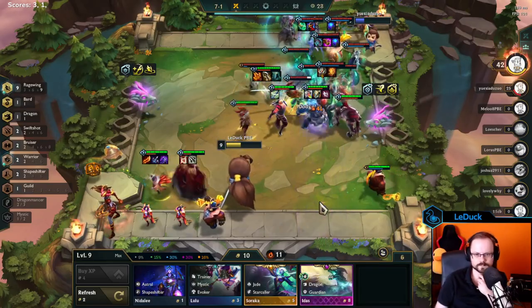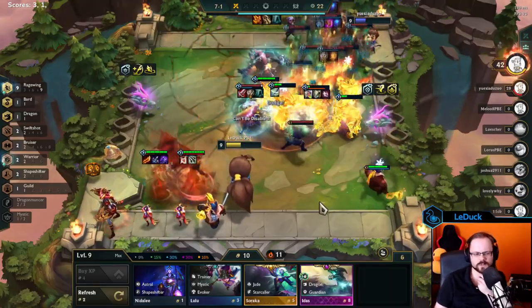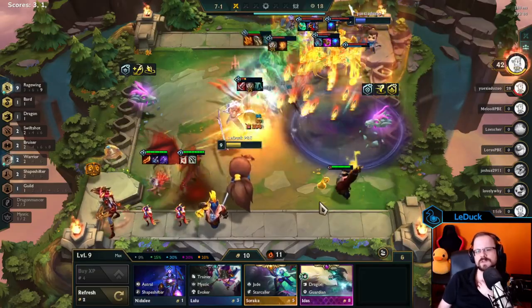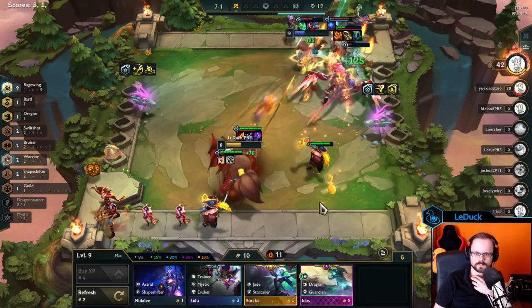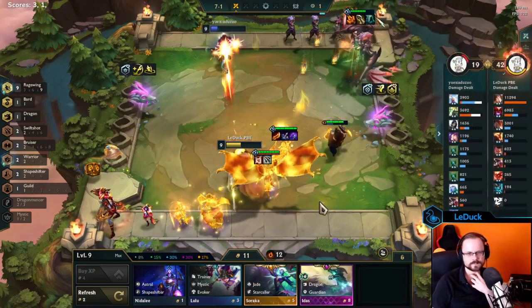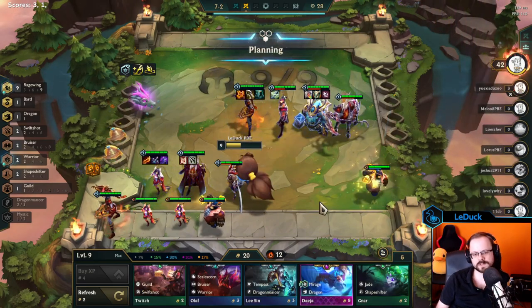Hey there! Today I wanted to talk about one of the new upcoming traits for Set 7 Dragonlance which is the Ragewing trait. Ragewing is super amazing. It is probably the best vertical trait that we have — vertical meaning that you can really max out this trait. You can place nine Ragewing on your board and it will feel incredibly strong. But there are a few mechanics that most of the player base haven't really understood, which is why I wanted to cover this topic today.